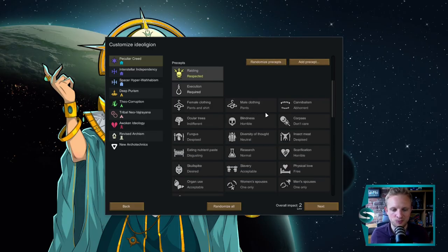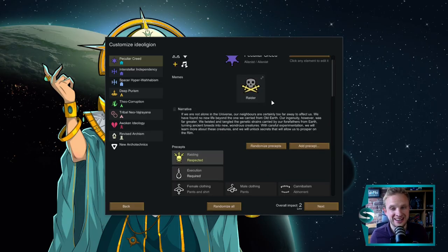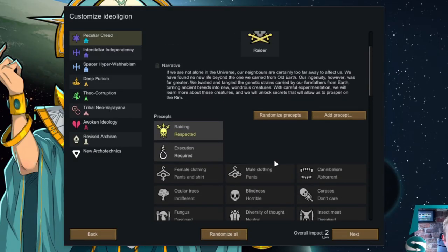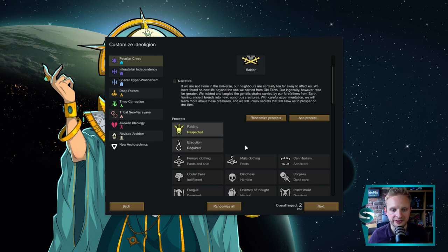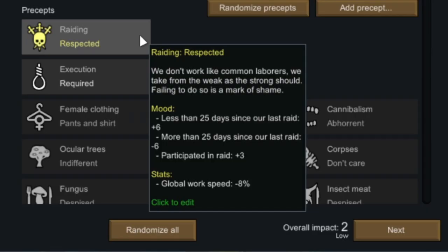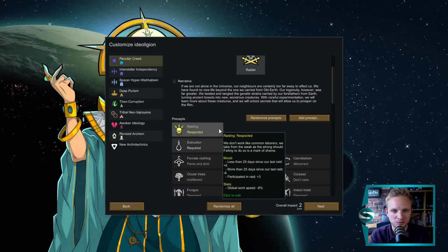Raiders are really an extension of the supremacy. You still want your skull spikes, you still want some slavery, but the real mood modifier here is raiding. Every 25 days — every season — you need to go out and raid somewhere. Anytime within those 25 days you'll get a plus six buff to mood. Anytime beyond that since the last raid, everybody gets a minus six buff. It's not huge, but it does all build up, especially if you're struggling with other instances or the environment's giving you some grief.